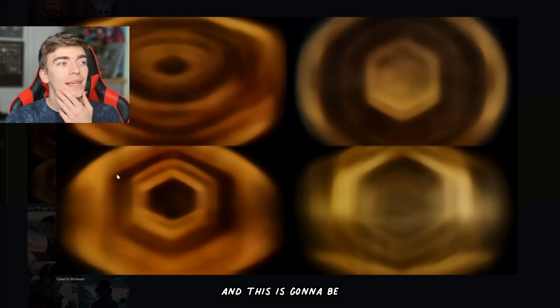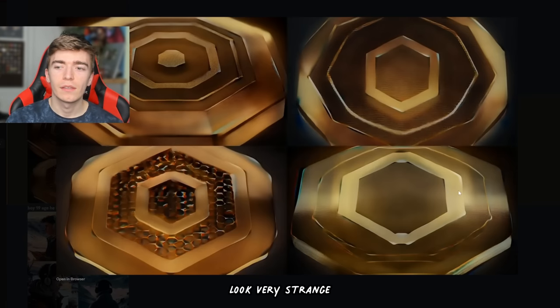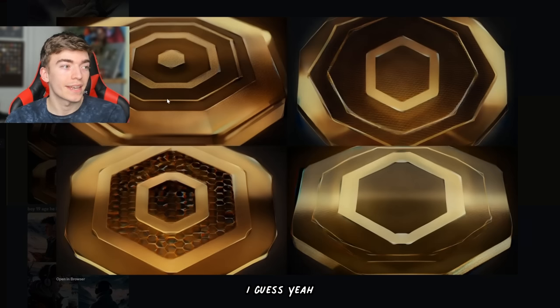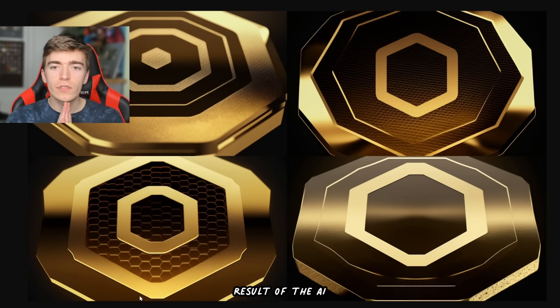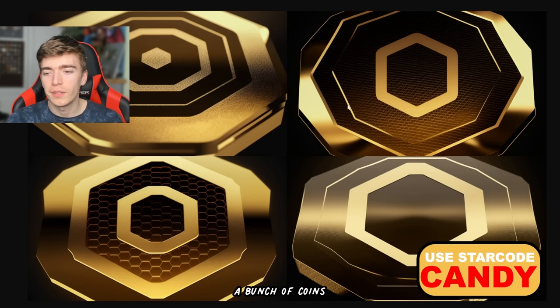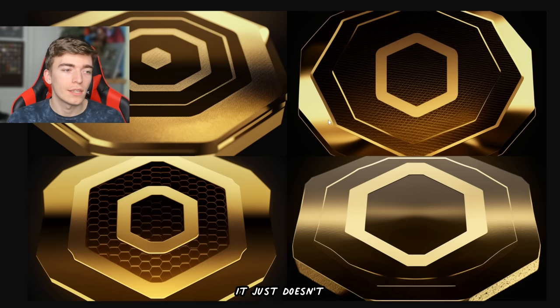So I'm just going to ask it to redesign some Robux, and this is going to be interesting — how will it redesign it? So far it is making my Robux look very strange. The one in the bottom actually just looks like Robux in real life, and the other ones are slightly different. The one in the bottom left kind of looks like a beehive or something. This is the end result of the AI recreating Robux, but realistically — they just look like a bunch of coins with hexagons in them, which realistically is what Robux is. So it didn't really fail us, it just doesn't look as great as I planned.